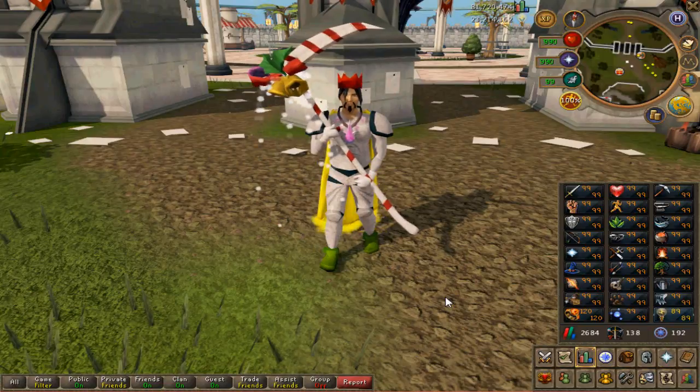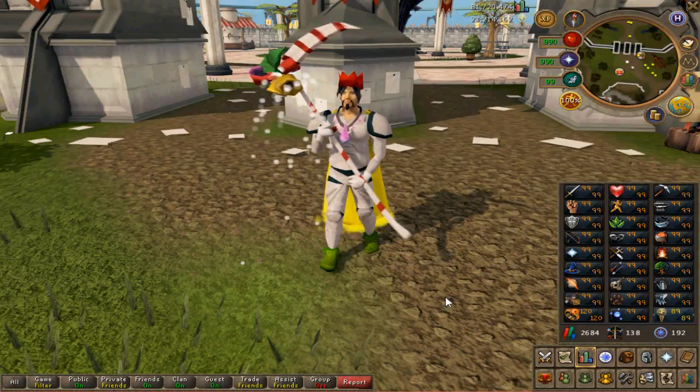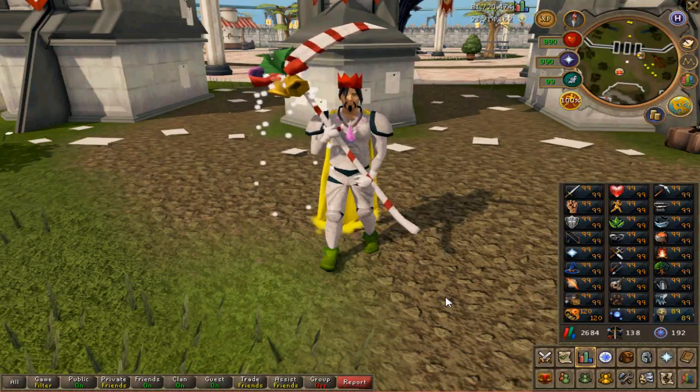There's probably a lot of people on this game willing to do a lot for a red party hat. And a blue party hat is like 10 billion — Jesus Christ, so much GP.